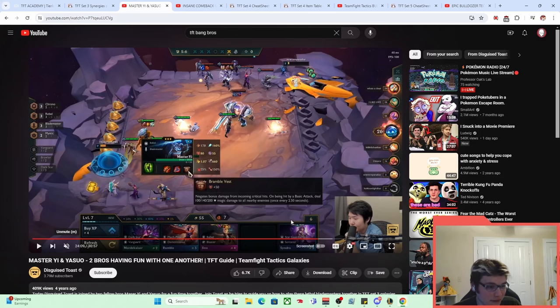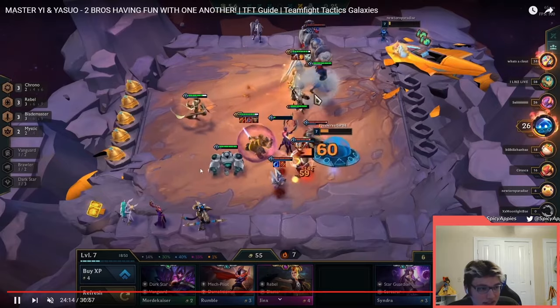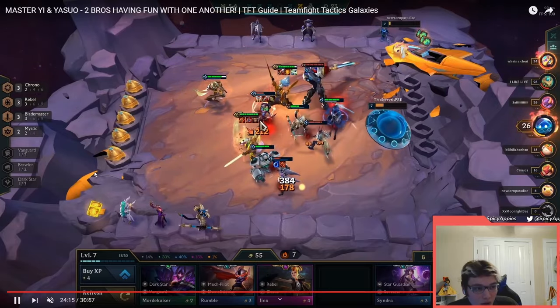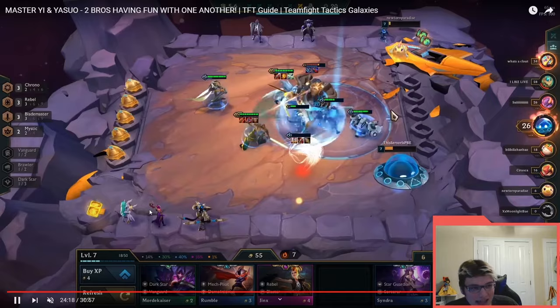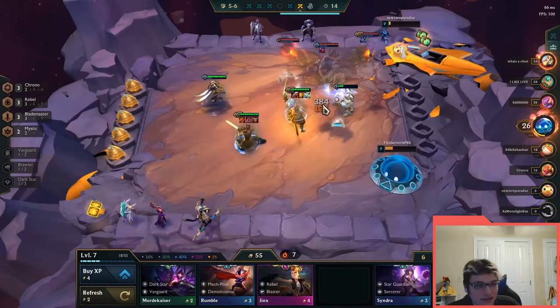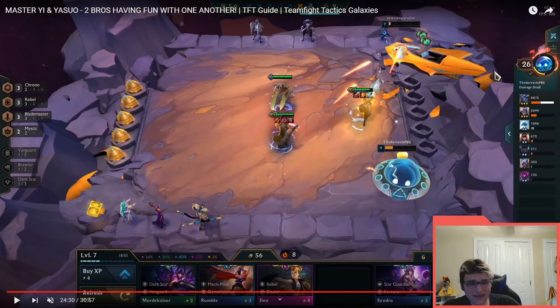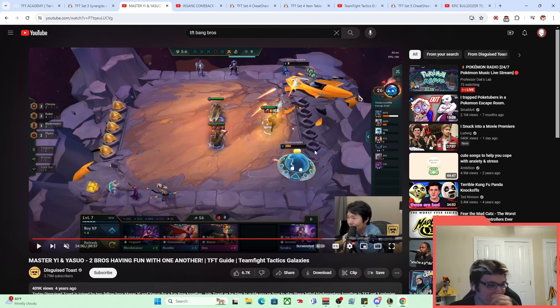Here's a video of a Bang Bros fight — thank you Toast for this clip. Master Yi with RFC, which gave increased range, with AP on him doing a bunch of true damage, just stacking it up and destroying a mech. You'd re-roll for it and play it on six and seven. The thing I kind of like about this name is that if you look at the damage chart, there are two sources of damage: Master Yi and Yasuo. They worked in conjunction — they were bros and they were banging. It was actually a good descriptor for the comp, even if the naming sense was obviously not the best.